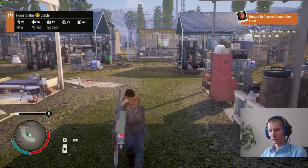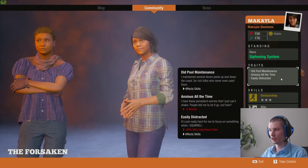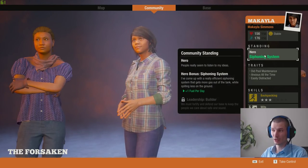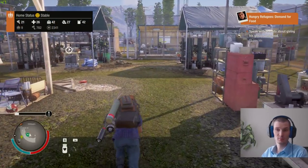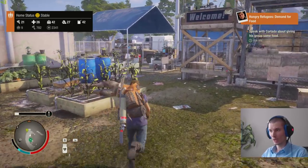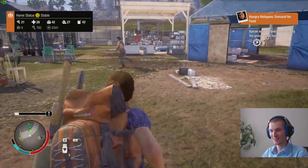Fourth tip: don't be afraid to exile community members. At the beginning you want to save everyone — trust me, not everyone is worth saving. For example, I have a lot of annoying members with minus morale and all kinds of problems. Of course take serious consideration, but for example one member gives me minus morale — I'm keeping her just because she gives me extra fuel. Otherwise I've already expelled a few members, and you can always take new ones.